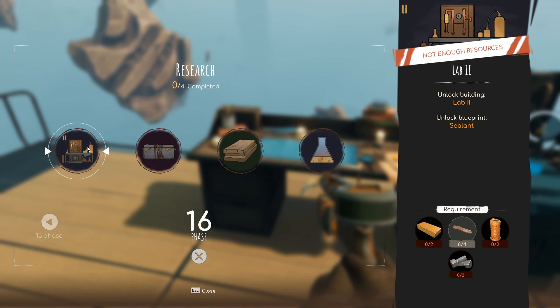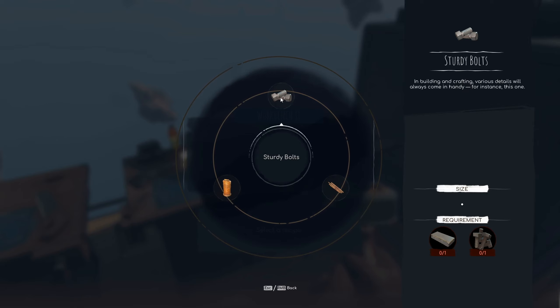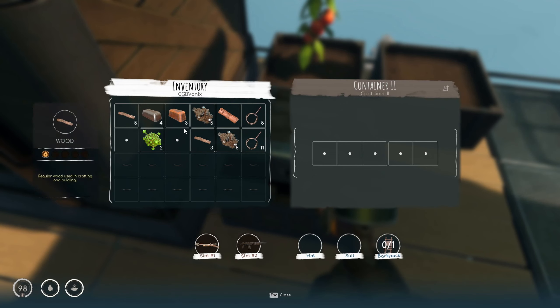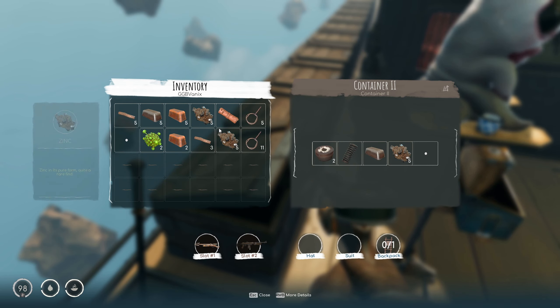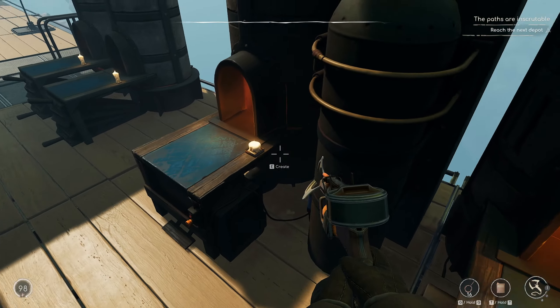For Lab 2, we need brass sheets. We need sturdy bolts. We need that spool, or brass wire. So we need 4 brass sheets, 2 brass, or 2 iron. Yeah, sounds about right. Okay, we did have more copper, didn't we? Yes, we did. We have 7 of this. We have lots of zinc now. So I guess it's a good thing that we have this now.